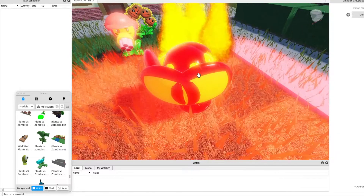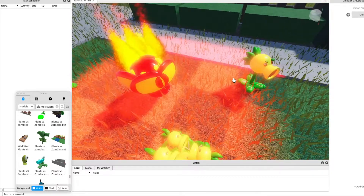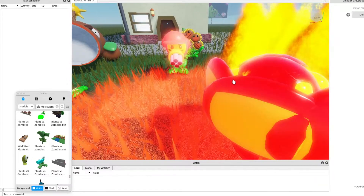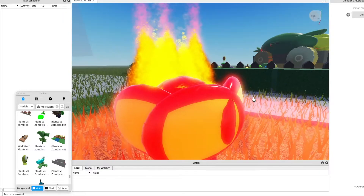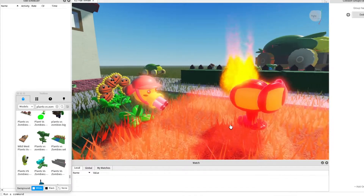This is a fire peashooter — just ignore why there's a lot of them. It's the same as a torch wood with a peashooter on top of it.